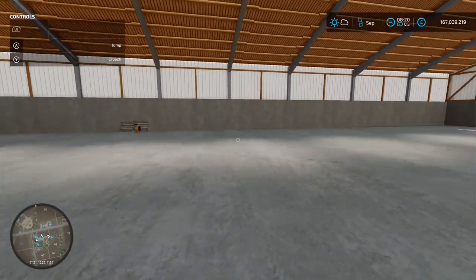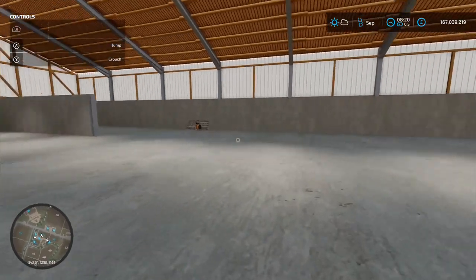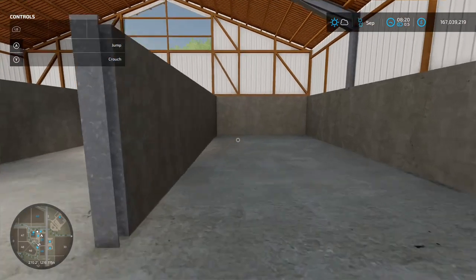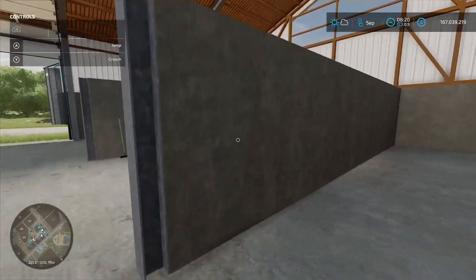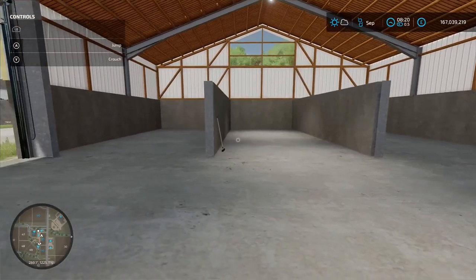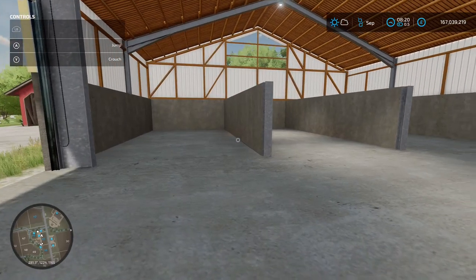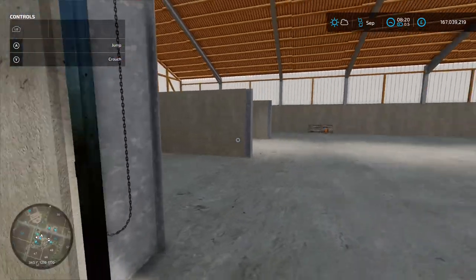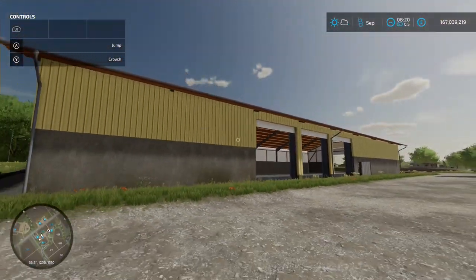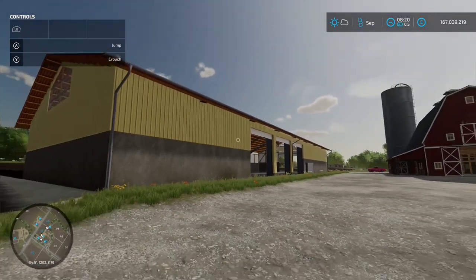The whole premise behind this shed is obviously storage. You've got these dividers - they're not bunker silos but somewhere you can store your crop. Three different sections where you can store different loose crop if you wanted to just reverse the trailer in and dump it all down. It is a nice shed, big mind you, but a very nice shed.